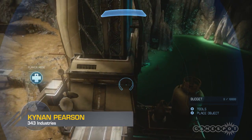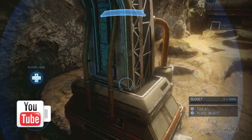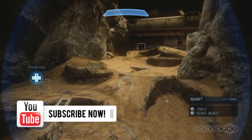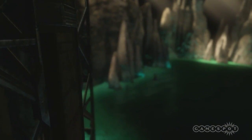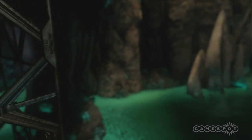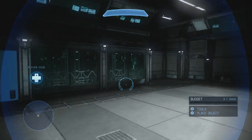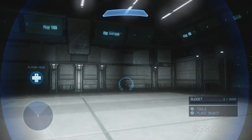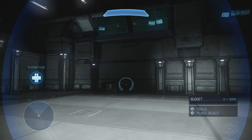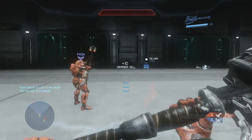The first map we're going to be taking a look at is Erosion. This map takes place inside the interior of a cave. There are basically three major areas of the map. The first is the interior space, which is used for Griffball, but you can also use it for small-scale 4v4 maps. By default it's a Griffball court.